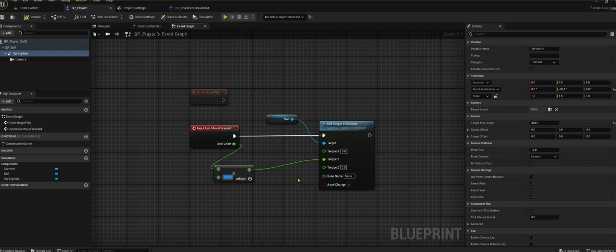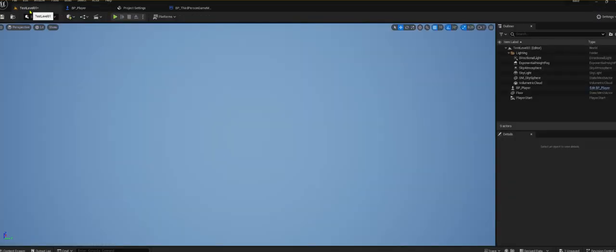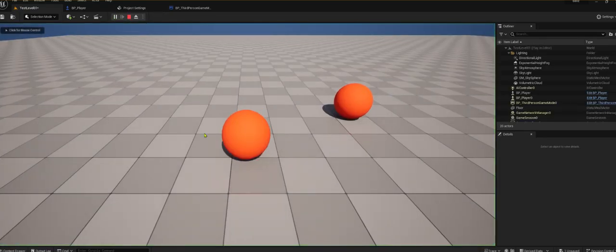Check out my new game. I created a ball as a character and we're going to move forward at 100 speed for the y-axis. Come over here, compile, save, go to test level — boom.